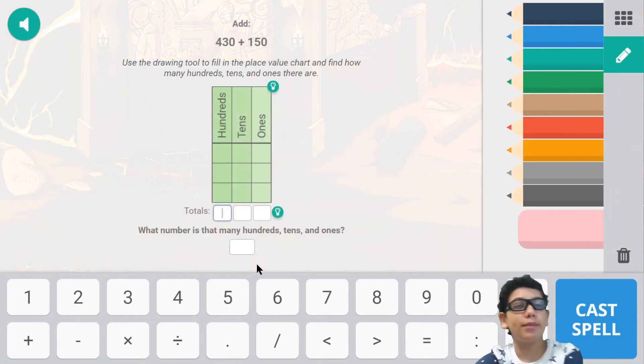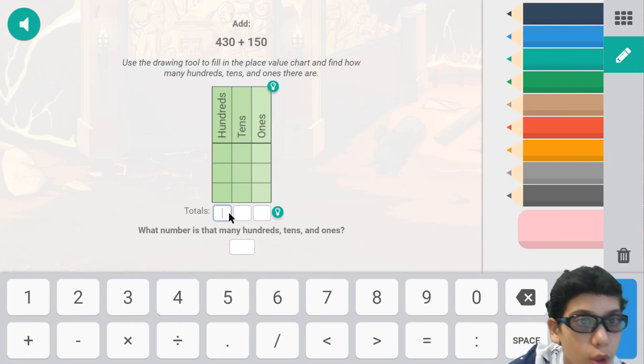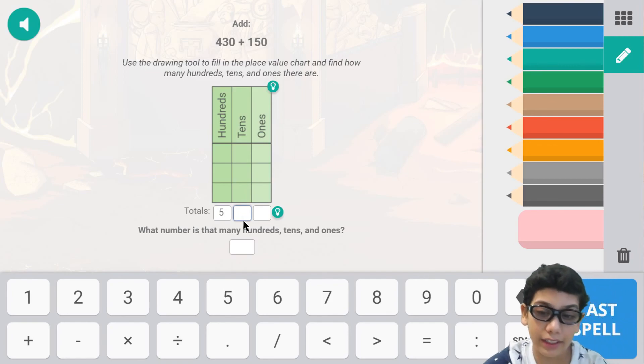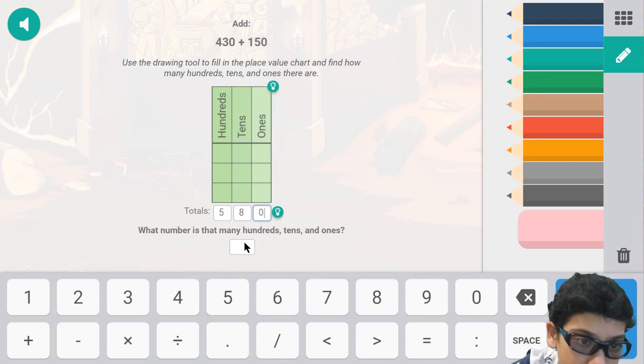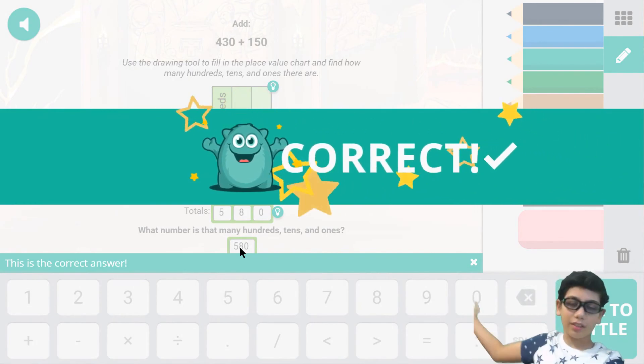24 damage — magic! Easy: five hundred eighty. That's our answer — and together that's 580. Five hundred and eighty thousand damage. Correct!